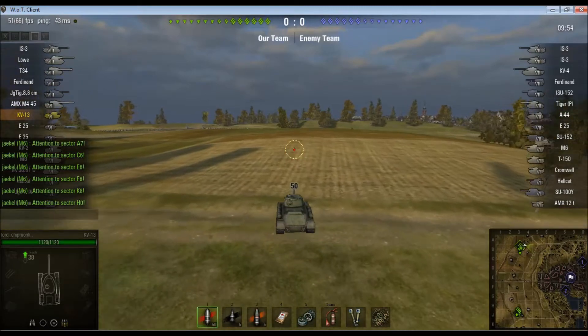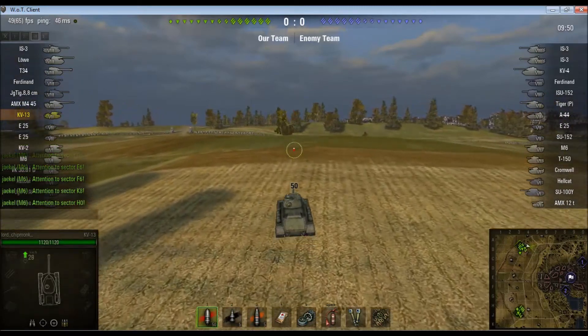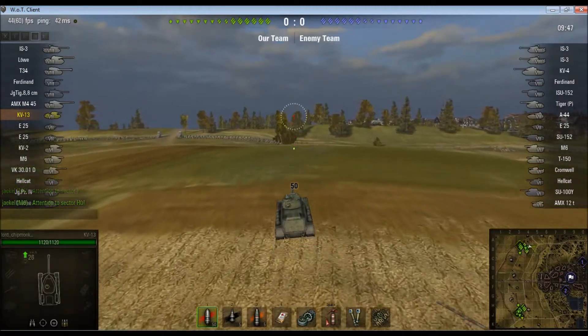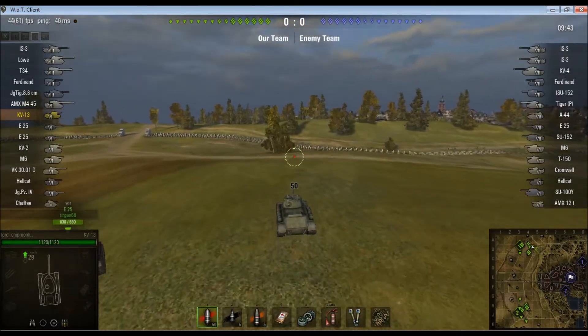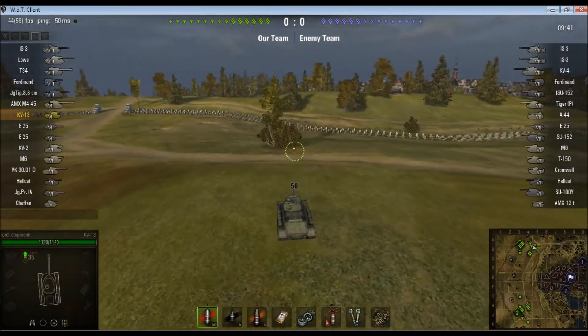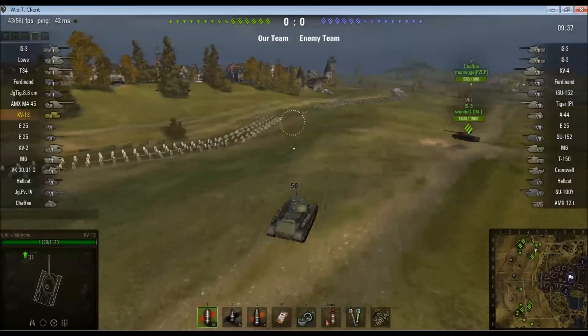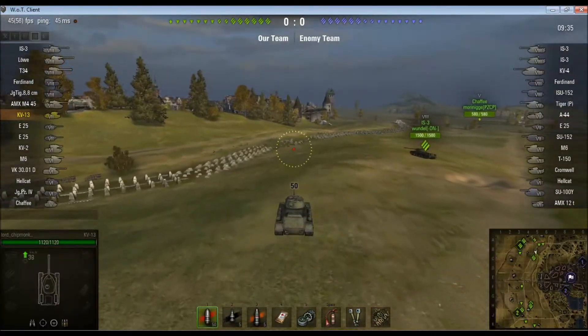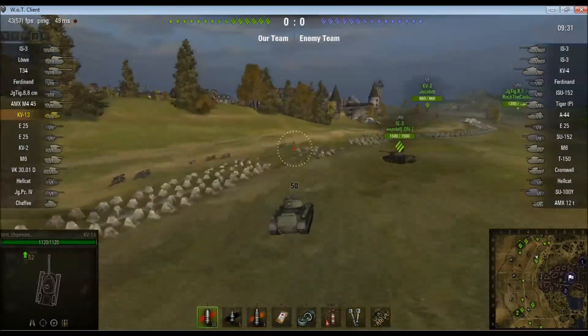We've spawned on what is my preferred spawn, the north spawn when you're assaulting this map. There are some nice bushes where you can get some spots off, and I think you have better opportunities for entering the town from this side — as long as you can dodge tank destroyer fire, which I appreciate doesn't necessarily sound like a good opportunity.